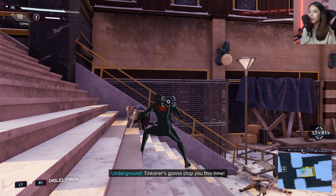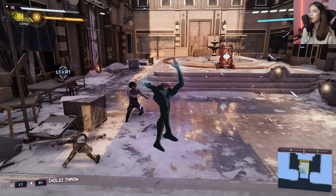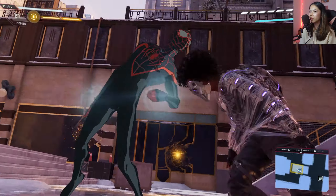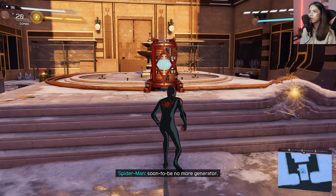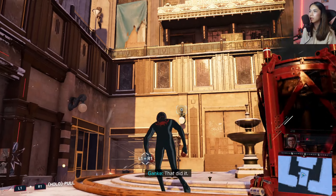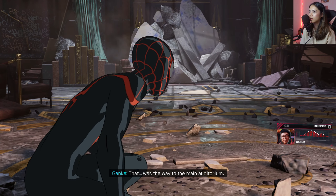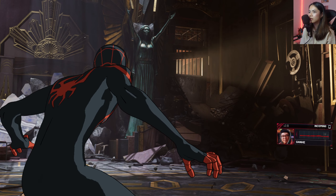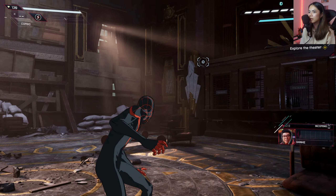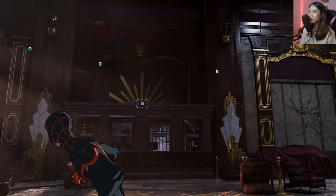Boom — down, please be down. He's down. Finisher for you — haven't done a finisher in a while. This is the last generator and we should be able to open the barrier. Time for smashing — Venom Smash! Boom. There must be some way to go. There you go, perfect.